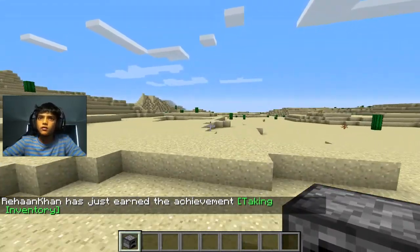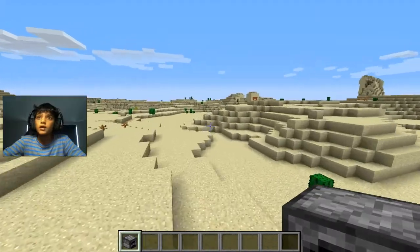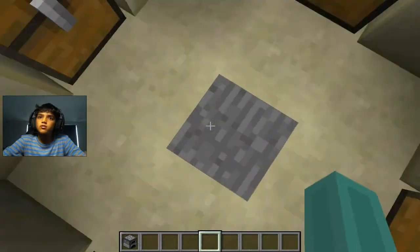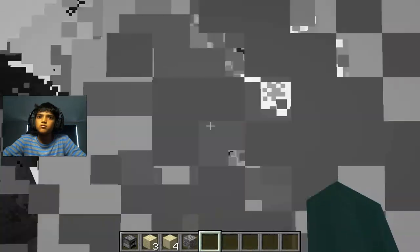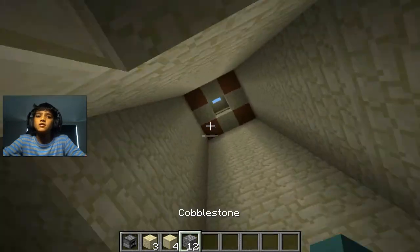Now we have a furnace. We should get out of the desert — oh, there's a temple! Let's check out what's in the desert temple. Oh no, it doesn't work — I accidentally stepped on it.